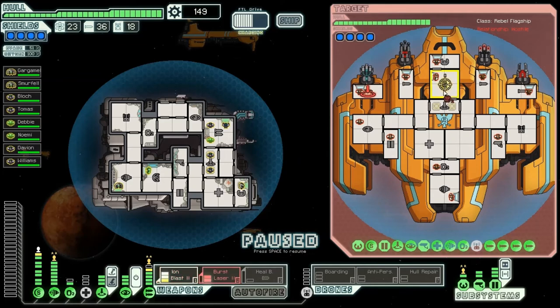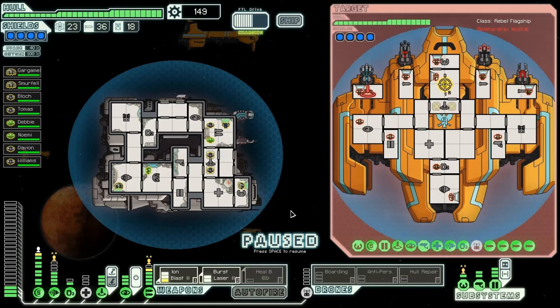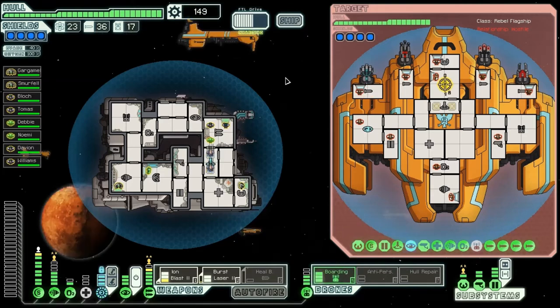Try to disable the shields as much as possible — that's all I can really hit for now. That's the whole 11% of evasion I'll lose. I could boarding drone though, hopefully cause some havoc somewhere. Might as well — let's go ahead and do that. Teleport my guys in. Yeah, they're taking down that guy in the weapons room. They're firing — that's just lasers, nothing big.